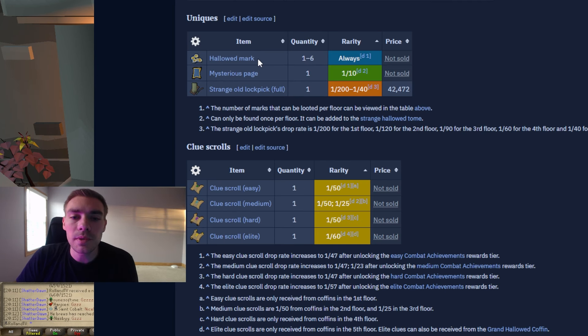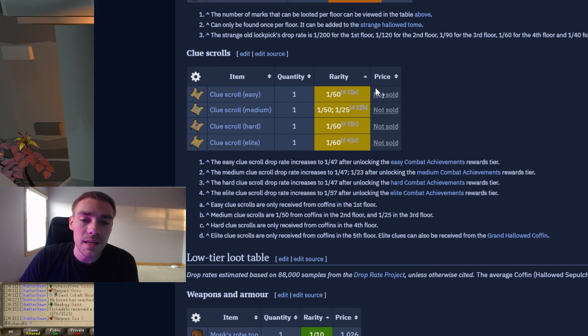As far as the uniques go, you do get hallowed marks and those can be used in the shop. The mysterious pages just drop once to fill out a book but they are a collection log slot. The strange old lockpick can be used all throughout Gielinor and has a 42k price drop. You can also get clue scrolls, and these drop based on your combat achievements — the more combat achievements you have, the less rare these clue scrolls will be.